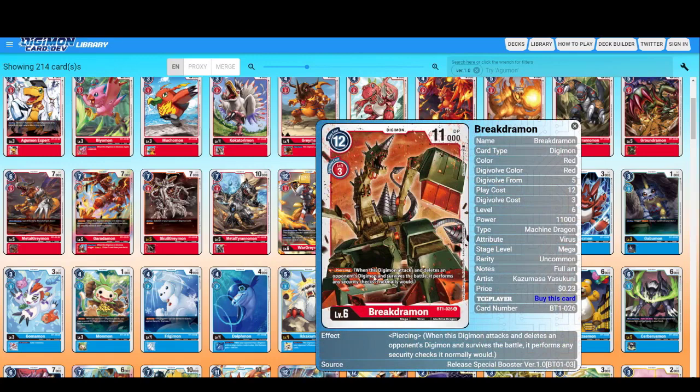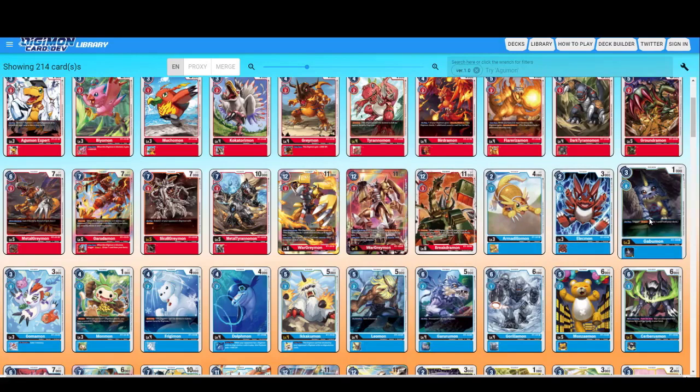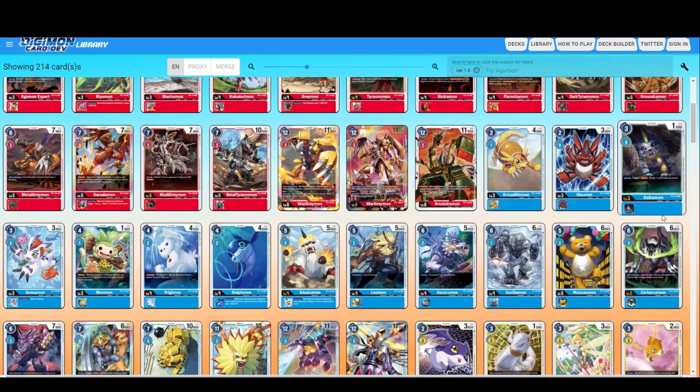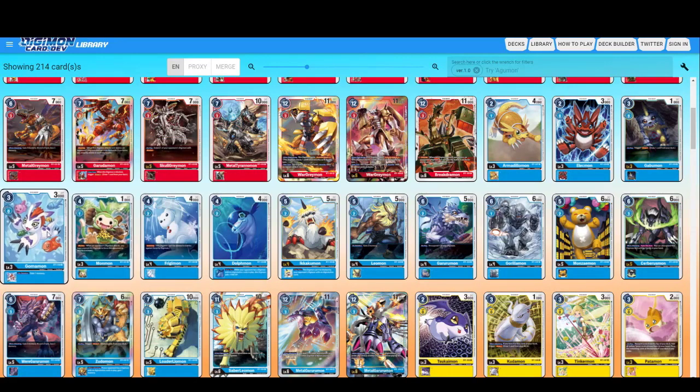Breakdramon only has Piercing, but look at that — 11000 DP. Look at the play cost. Not too shabby. Armadrillomon, Elecmon, Gabumon — no effects. Another Gabumon — gain one memory on deletion. Not bad; gaining one memory is good, but there might be other rookies with other effects you might want to use.